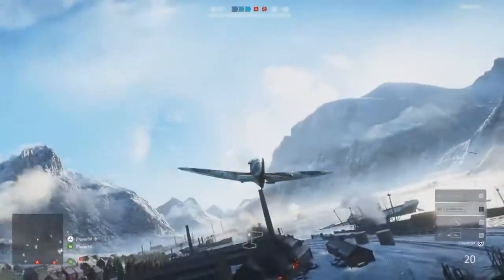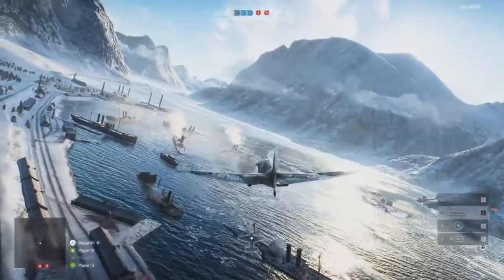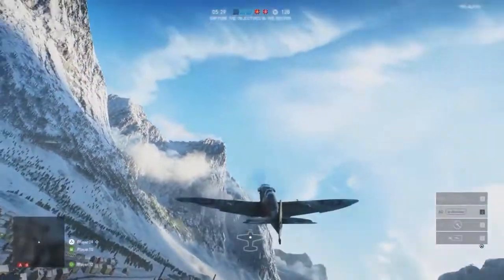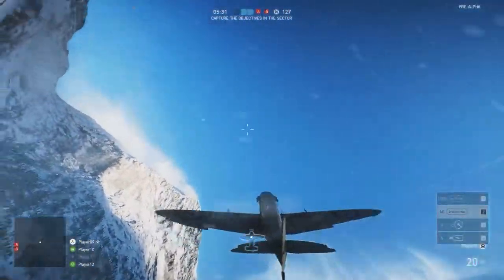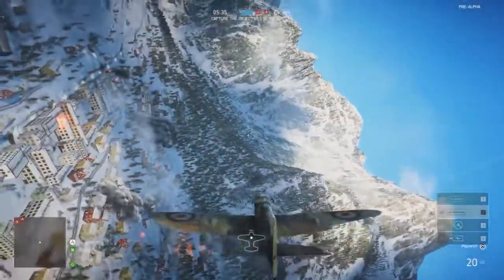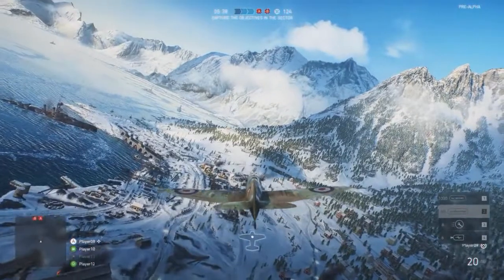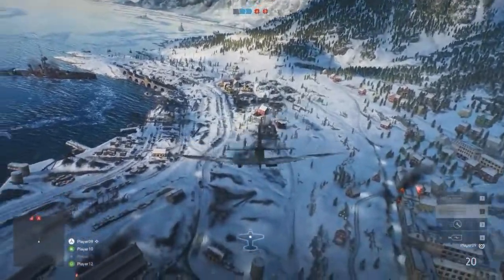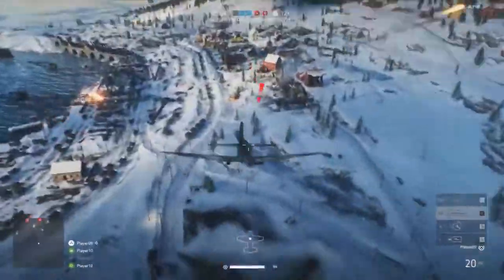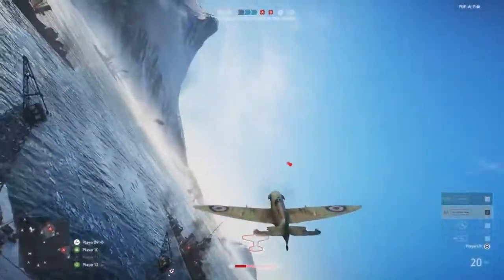This is another very interesting new feature in Battlefield 5: to resupply your planes, you have to fly through one of those checkpoints. I'll get into more detail about that a little later, but right now I'm getting attacked by an AA gunner. I press the number four button — that gives me an increase of speed to get away.